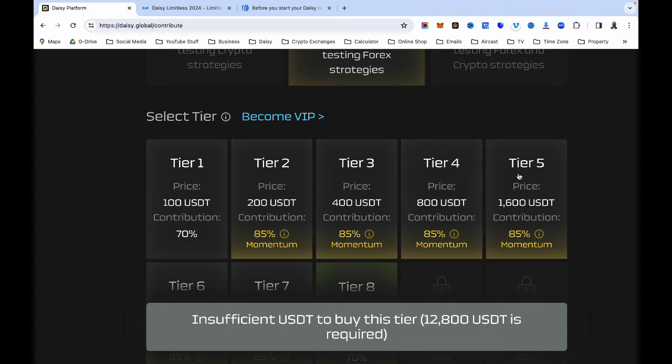Daisy is cracking the forex market every single day, every single month — 21 months on record with no loss, not a single month in the negative. This is the best platform to put your money in. Don't put your money in platforms that are going to disappear tomorrow, especially those promising you things. Daisy doesn't promise, but they over-deliver.